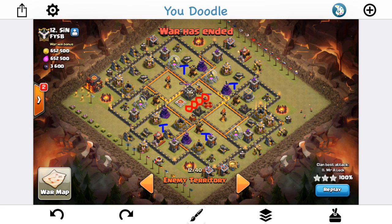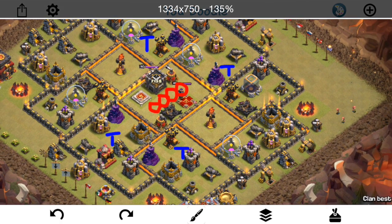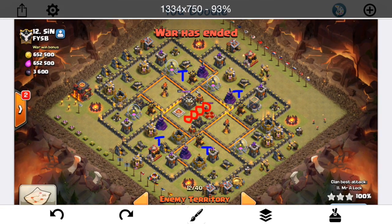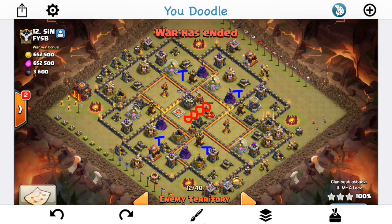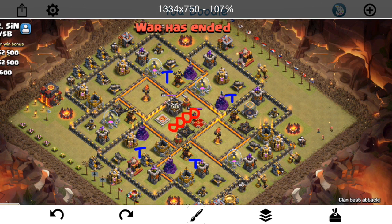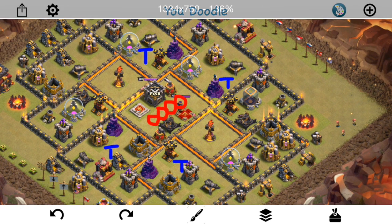Just looking at this base in general — all the traps were drawn in, by the way — there ended up being four giant bombs in there, possibly five. The main point is that there's a ton of giant bombs in the core. This is a typical Town Hall 10 base with Inferno compartments that have two buffer spaces around them in their own compartment, then a bunch of giant bombs in the center. That's preventing you from just going from one Inferno to the other with a mass bowler attack.